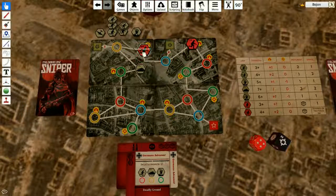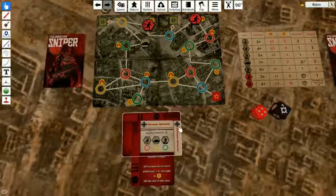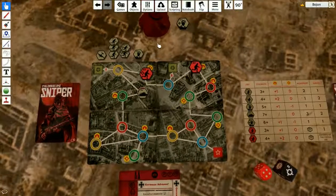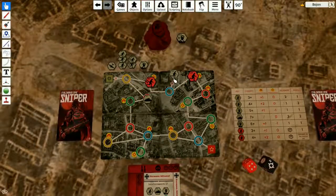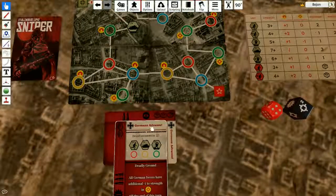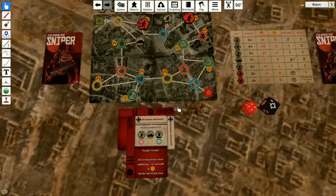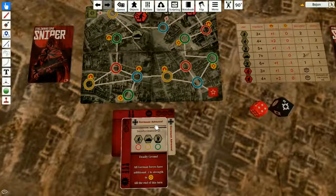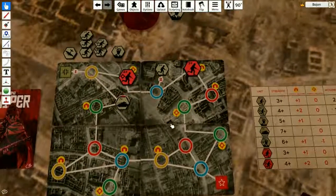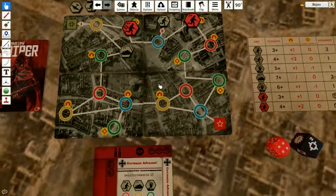I have my ally soldier here and I'm on the open ground. We have reinforcements on the two, so let's see what will spawn. It's a normal soldier. This soldier will activate — I didn't expect this. The soldier's gonna activate and move toward the closest red point.